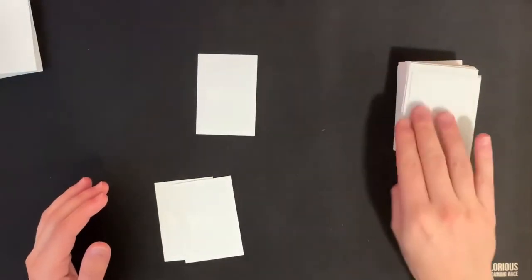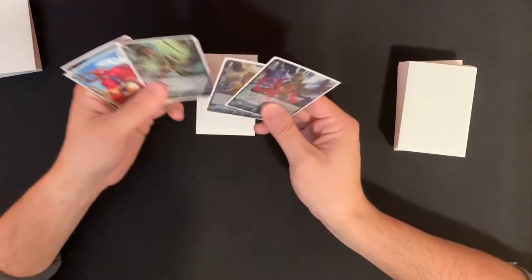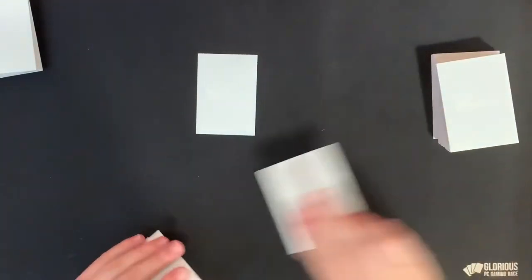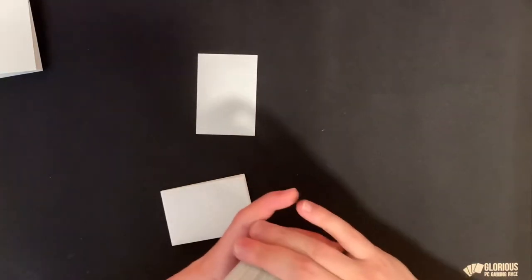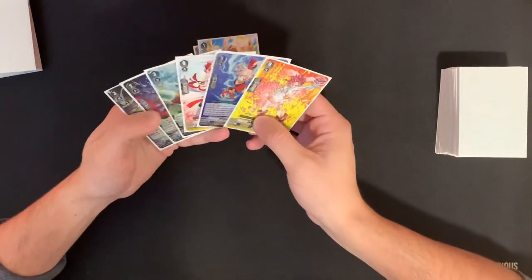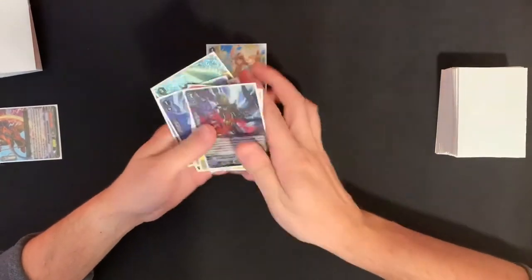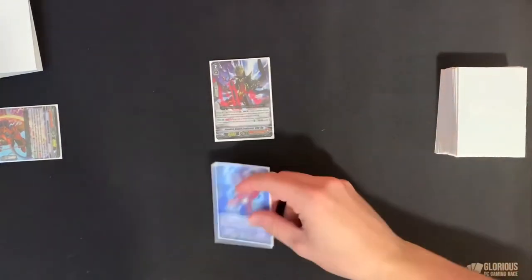Let's get into a test hand. Drawing five cards. Looking for a grade 1 — I'm going to hold one and put back three. Really need that grade 1 to avoid grade lock. We did find that grade 1, not too bad. We assume we go first. Stand and draw — another grade 1, easy. Going to ride him. Stand and draw for the ride. Over to our opponent — let's say we take a damage.